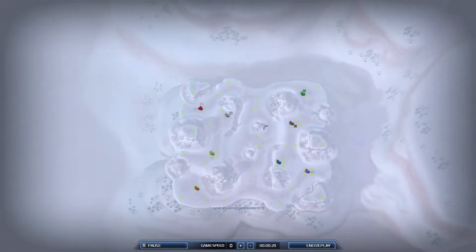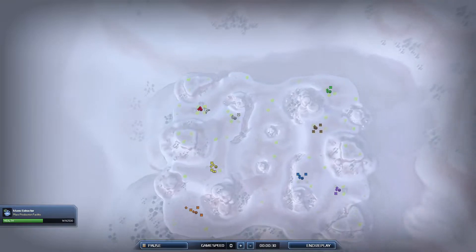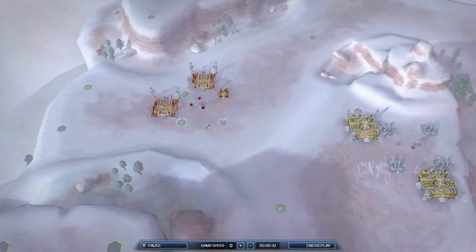Team one is over here on the left-hand side where my cursor is going, and team two is over here on the right-hand side. Lots of people will say 'no duh, Captain Obvious,' but I like to point it out for people who don't know.